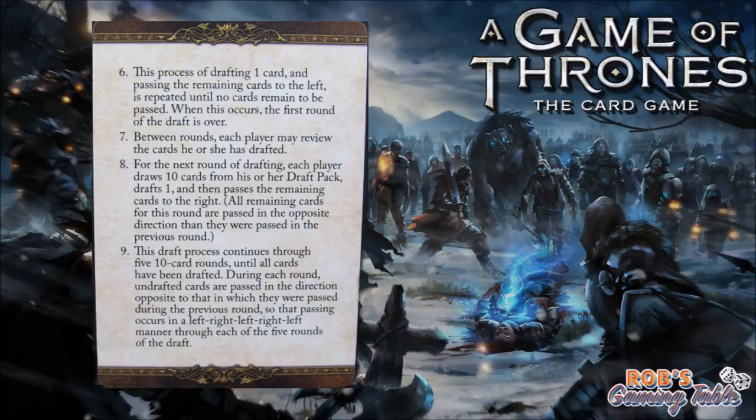Between rounds, each player may review the cards they've drafted. For the next round, each player draws 10 cards from their draft deck, drafts one, then passes the remaining cards to the right. All remaining cards for each round are passed in the opposite direction from the previous round — left, right, left, right, left — through each of the five rounds of draft.